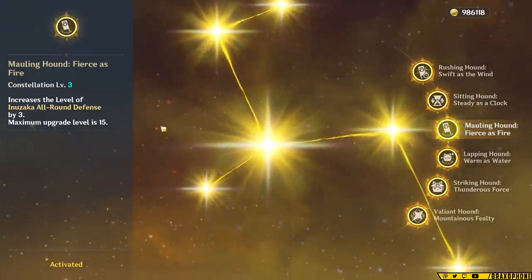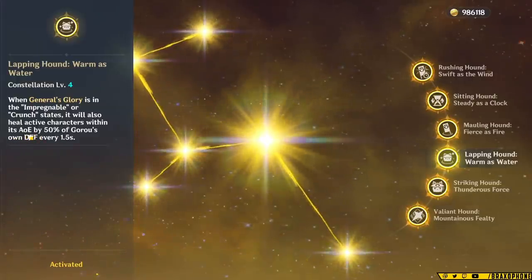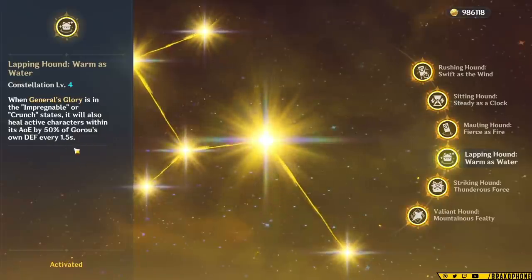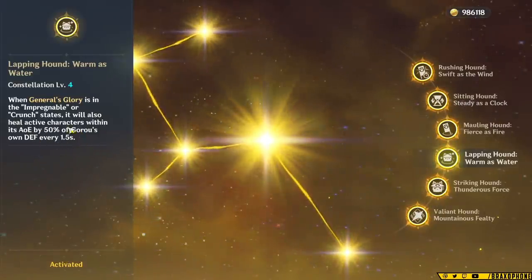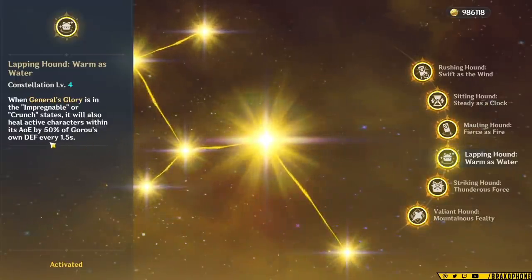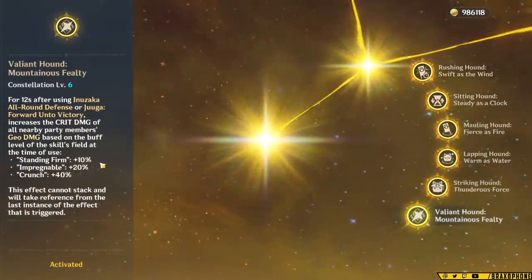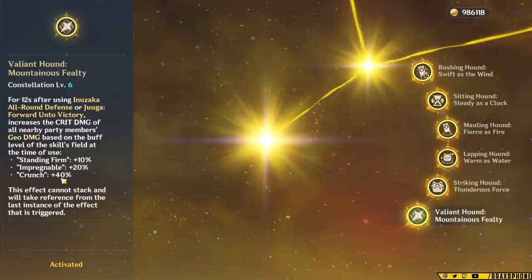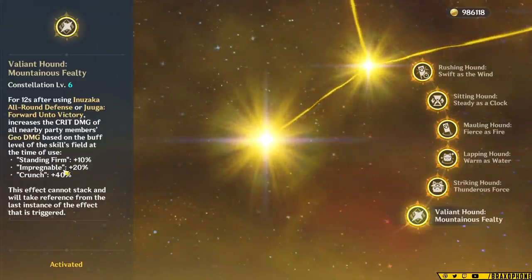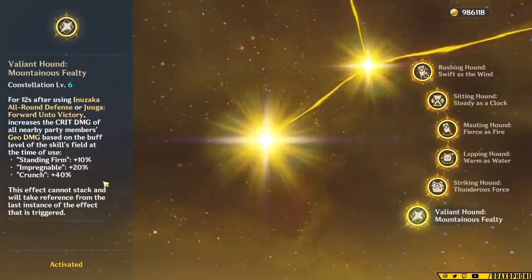Constellation 3 increases his skill by 3 levels. Constellation 4 gives him healing potential by making the active character inside his elemental burst AoE heal for 50% of Goro's defense. This isn't a lot of healing since Goro's base defense is extremely low, but between defense buffs and shield shards it does add up. I wouldn't rely on Goro as a dedicated healer, but it's a solid bonus for your carry. Constellation 5 raises Goro's burst level by 3. Constellation 6 is insanely good for Geo teams — Goro gives all party members a crit damage increase for 12 seconds after using his skill or burst: 20% crit damage in double Geo, 40% in triple Geo. It's easy to activate and super strong — if you're a Geo main, you'll definitely want this one.